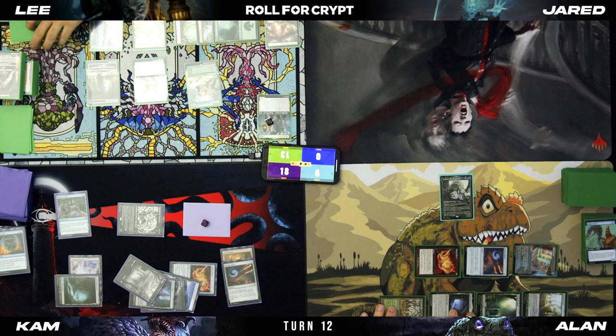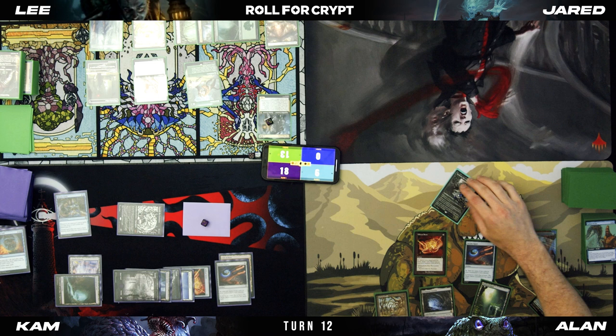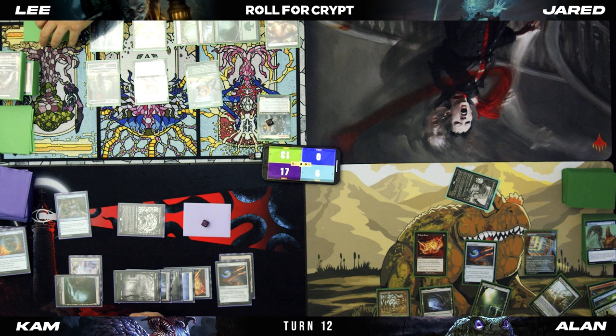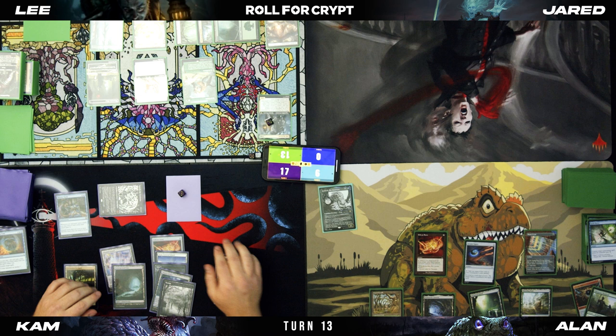Kill me, Crypt. Damn you, Crypt. Swing. He's at one now, isn't he? Because of end step — one life. Mill three cards. Slug! Swing seven at you, three at Lee. Pass.